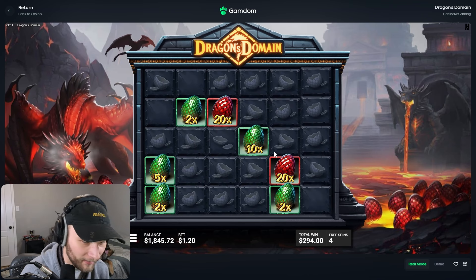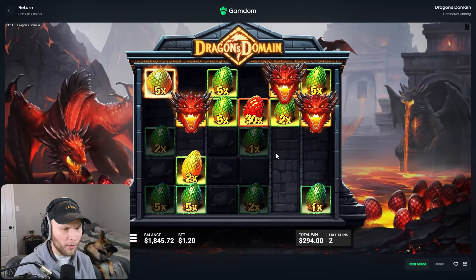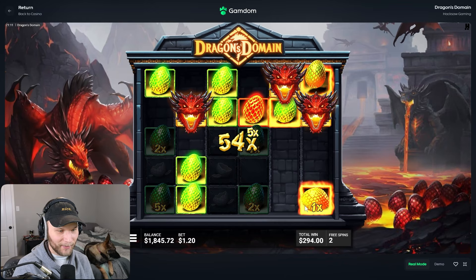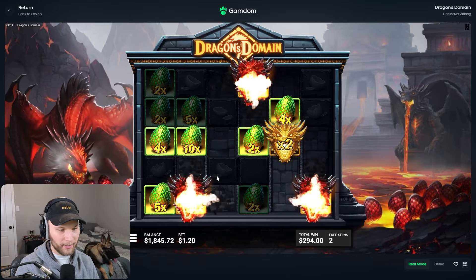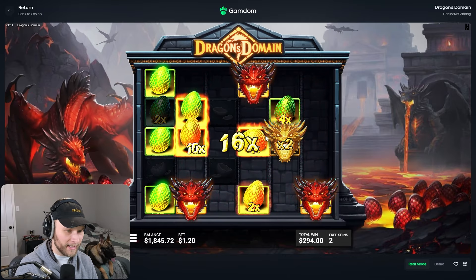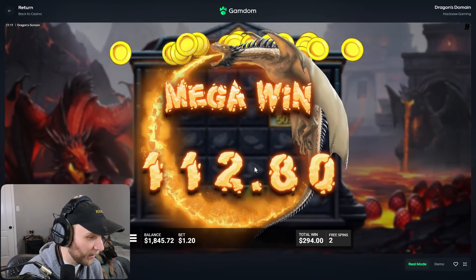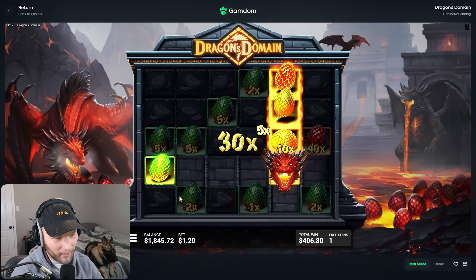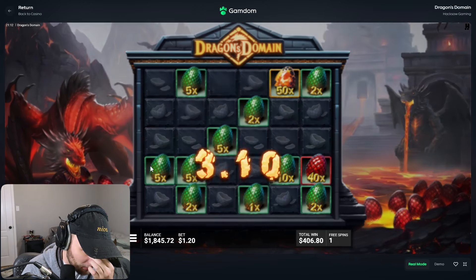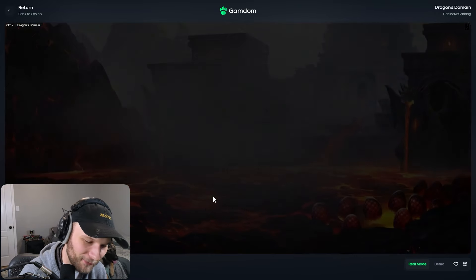We got the 100x — not bad. Now time for the 500x, stop messing around. Dragon Domain, I'm gonna need you to print me some money real quick. And boom — oh my god, three of them! What a profit buy! Oh my god times two — it only does the ones on perpendicular things, but that's a nice hit. It can tumble like that — that's kind of crazy. Last spin, we retrig and hit a 500x — please come on.